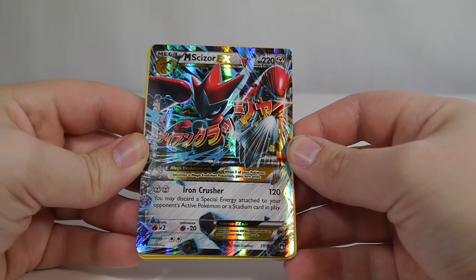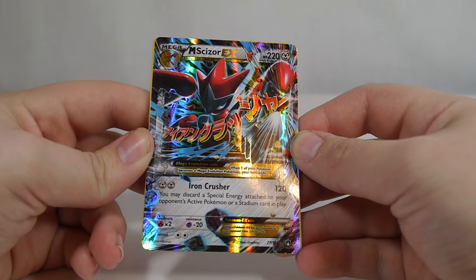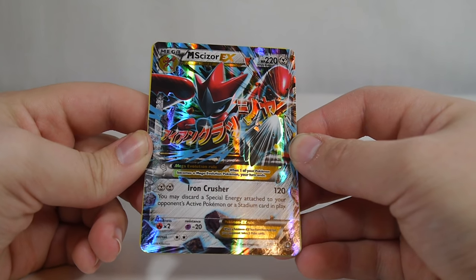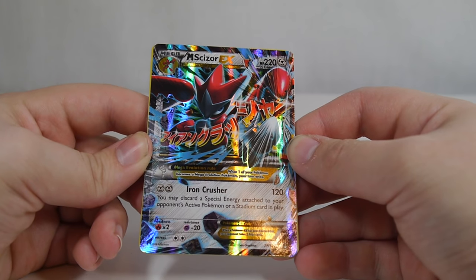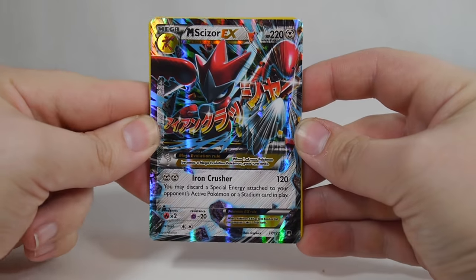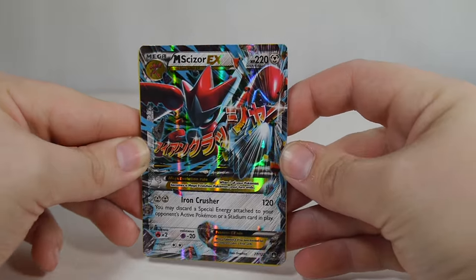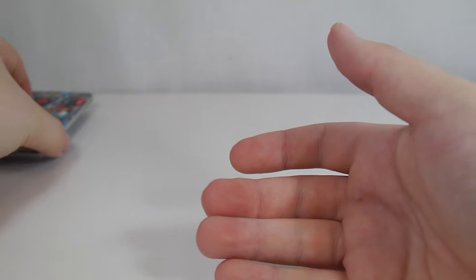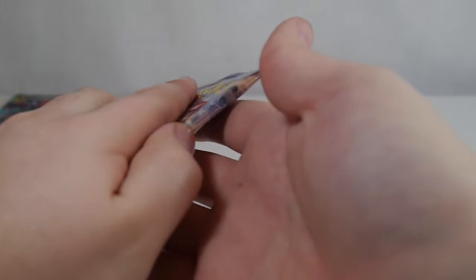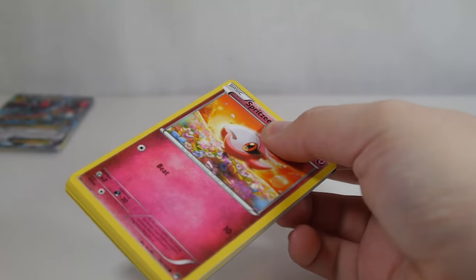I'm not sure how super competitive this deck is going to be but it is really interesting. Iron Crusher for two metal energies, 120. You may discard a special energy attached to your opponent's active Pokemon or a stadium card in play. So it's a nice little disruptor card for sure. I'm not sure how competitive it's ever going to be, but it is certainly an interesting card nonetheless. So right off the bat we are starting great with that Mega Scizor.